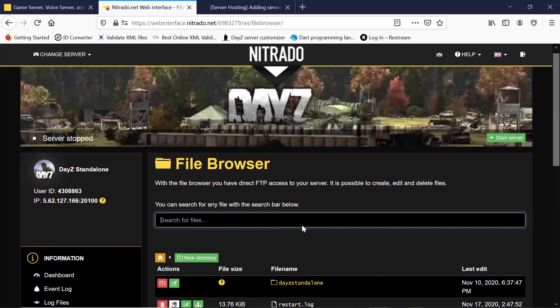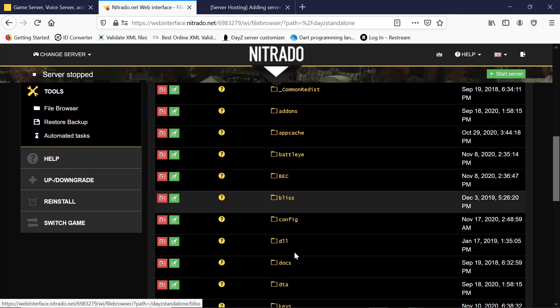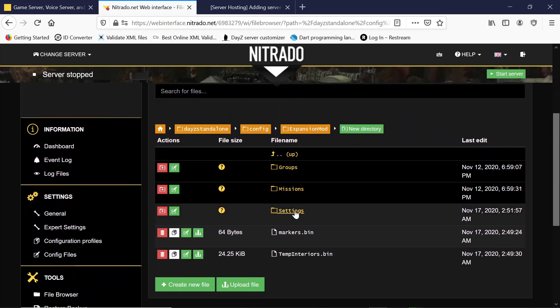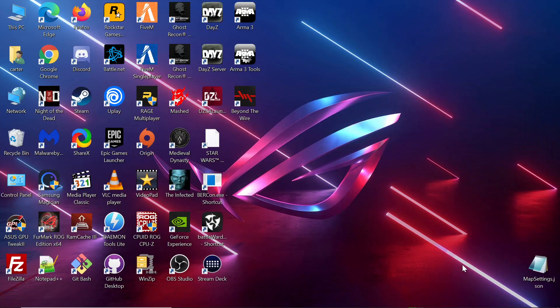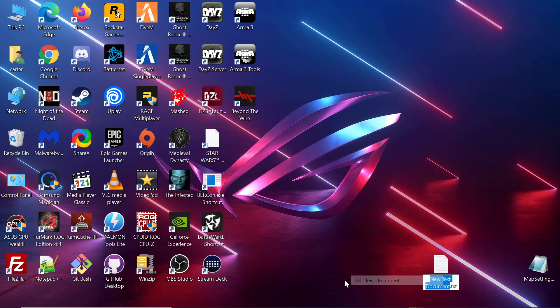Go into the file browser, go down to DayZ Standalone. We can do this different ways - go to Config, down to your Expansion mod, down to Settings, and map_settings.json. Take the name of that. Go back out to our dashboard - we can do this anywhere, but I'm going to do it on the desktop to make it easier. It has to be called map_settings.json.